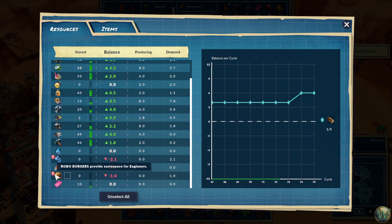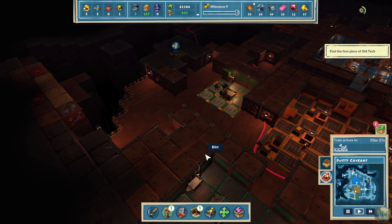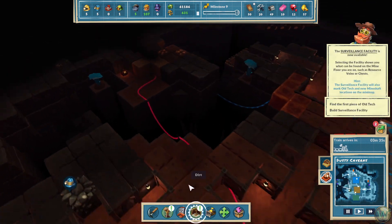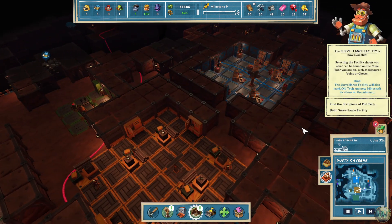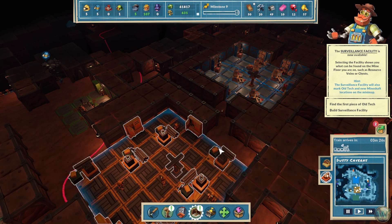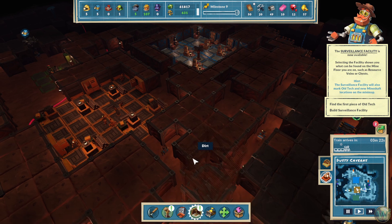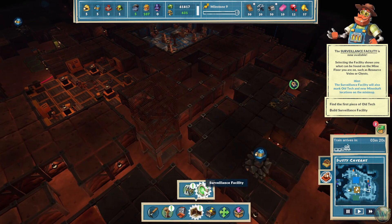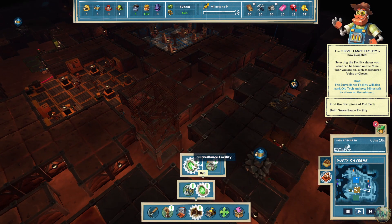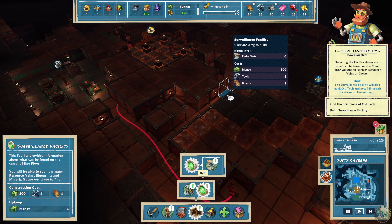So we're just short now on purified water and robo-burgers. We should be able to work on the purified water as soon as we get over to these dirty water things. The surveillance facility is now available — selecting the facility shows you what can be found on the mine floor you're on, such as resource veins or chests. The surveillance facility will also mark old tech and new mineshaft locations on the map. This needs money and the usual things.